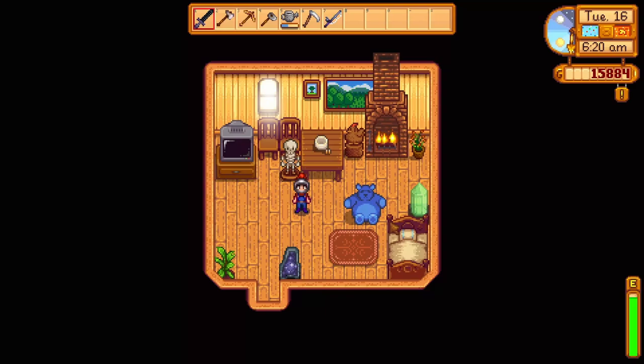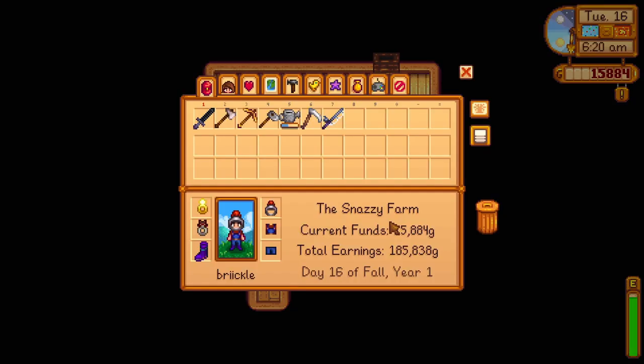Hello, welcome back to Stardew Valley! Going straight into it — we're going to read the comments. We have comments from both last episode and the one before because I recorded the last episode super early and nobody had commented yet. One thing I want to do is try getting a little bit closer to the Wizard, because if you get four hearts with him you get access to his basement — which sounds a little creepy, but it's fine — where you can change your name, gender, appearance, favorite thing, etc.